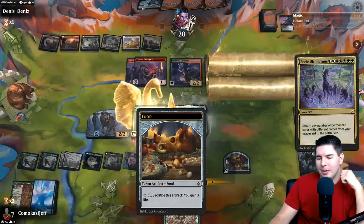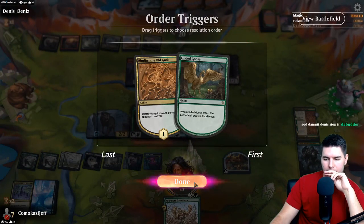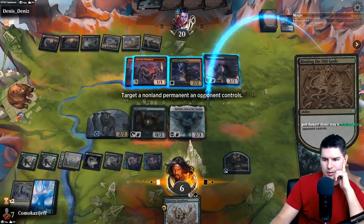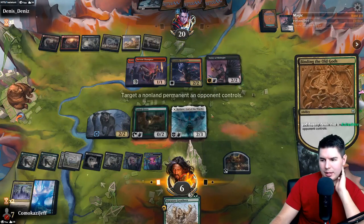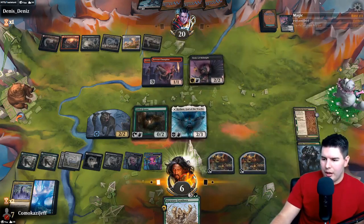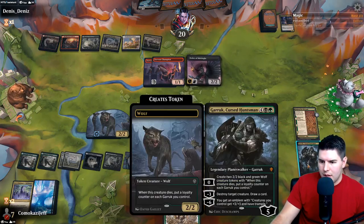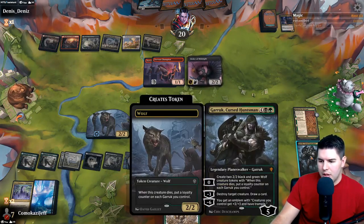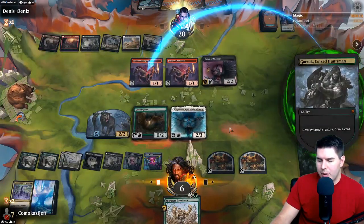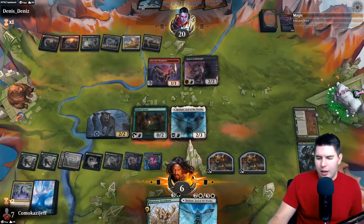All right, only one of each name so that's fine. We can actually block Order of Midnight pretty easily now. Kill Stormfist Crusader I think, just because it keeps doing damage to us. We don't really want them to be drawing cards now because we're in a little bit better shape. I think I need to kill something else too. Let's go ahead and get rid of a Fervent Champion - now they can't swing in quite as easily. We got another Redain too - perfect!